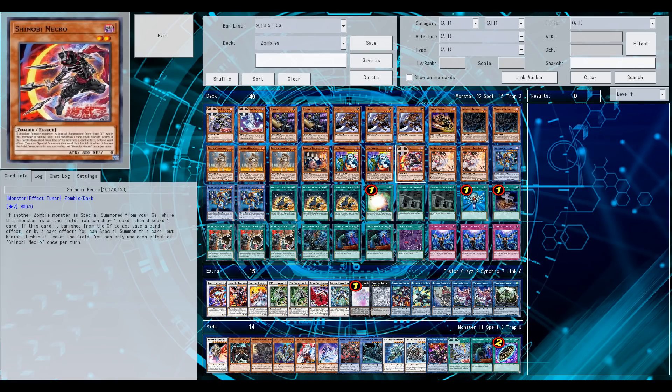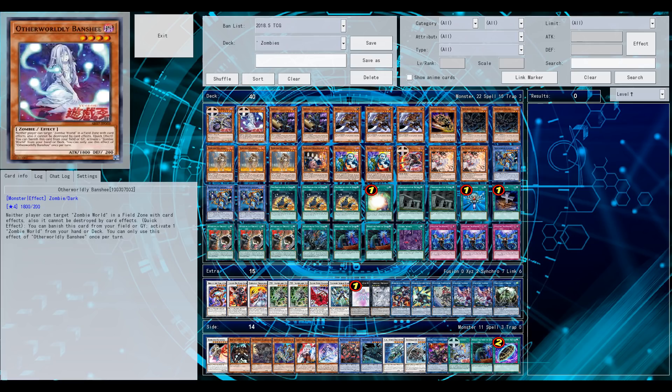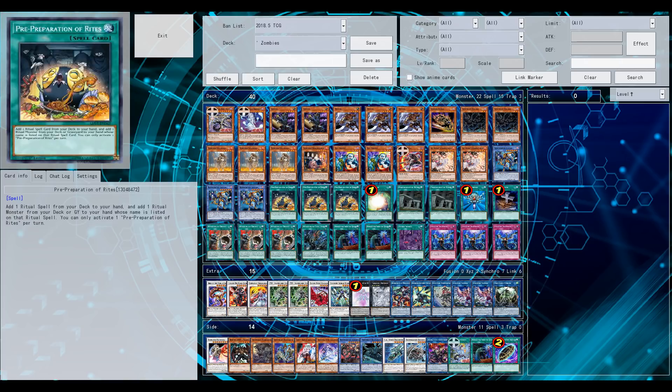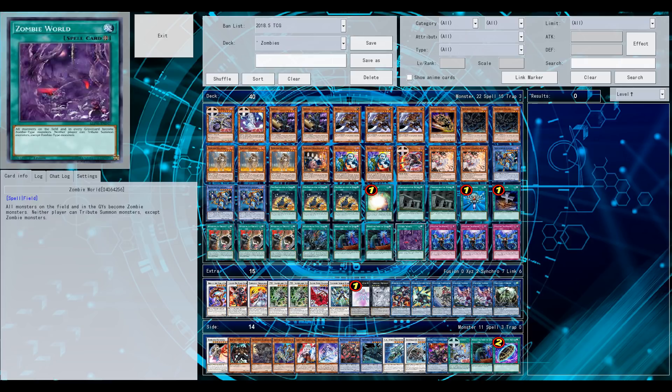Welcome back to another YgoPro video. A new zombie tuner was revealed a couple of days ago and it's up on YgoPro, but there's still a very small error in the script. It's very similar to Plague Spreader — as soon as you use its effect, when it's special summoned to the field and eventually leaves via a synchro summon, your Necro Shinobi or Shinobi Necro should be banished, but that particular effect is not working. We'll just keep track of it and not abuse that particular mistake.